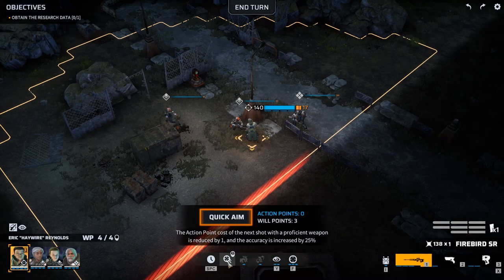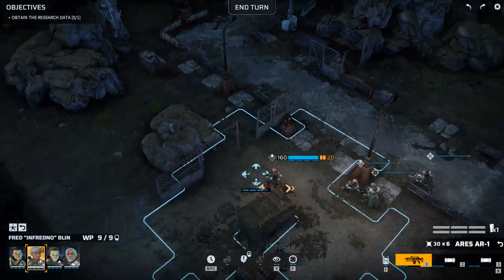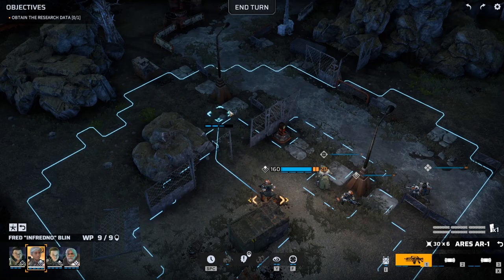We have this Quick Aim ability that costs free willpower to use. In order to take advantage of it and have a double-shot turn, we need to get three more willpower, otherwise it's just useless. We need to obtain the research data. Unlike every other case so far, I'm just gonna play it super safe and super slow. Which one is the spotter? It's not Fred — it's Cameron. Dragonbeards.